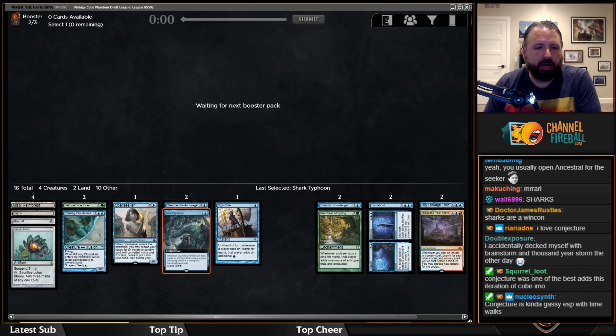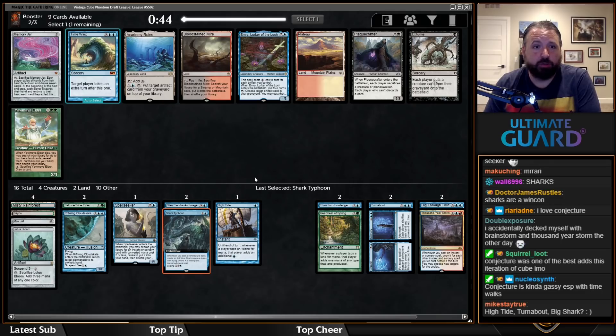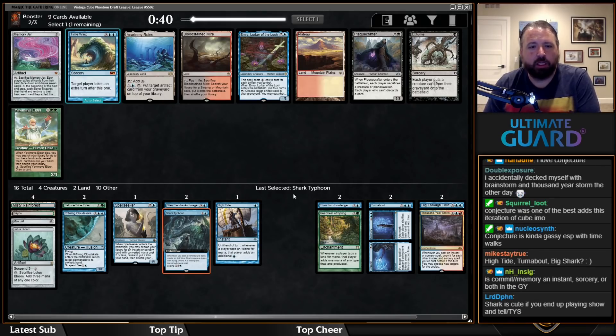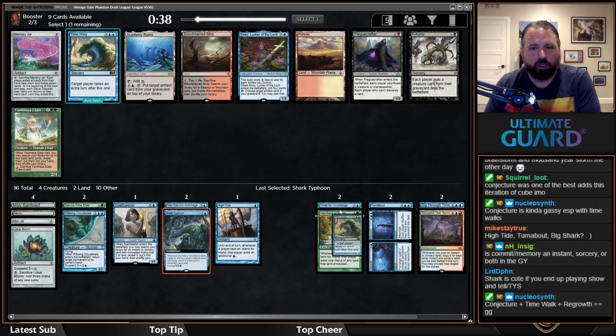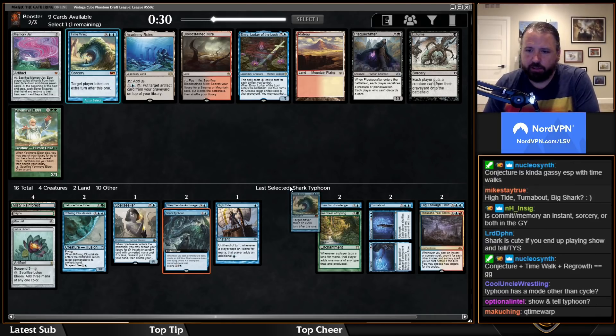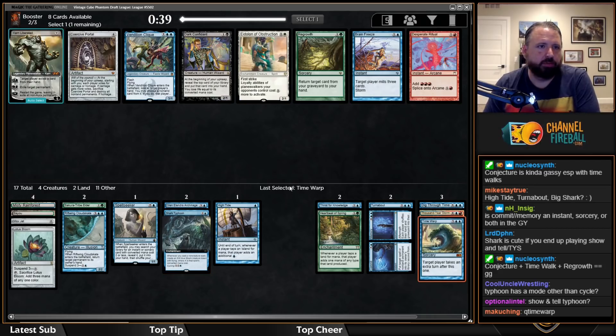I put high value on cards like Commit//Memory and Shark Typhoon that let you delay the opponent while also drawing cards or having other effects. You don't want Fatal Push or Doom Blade effects as much as Repeal-style effects. I'm taking Time Warp here — that's pretty easy, Time Warp over Bloodstained Mire or whatever.